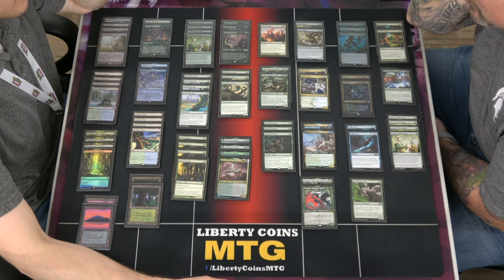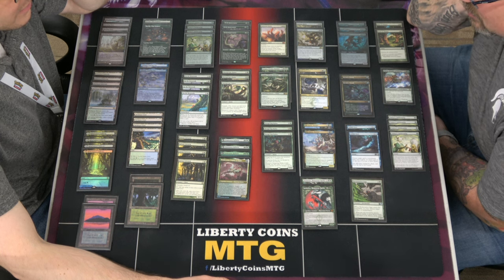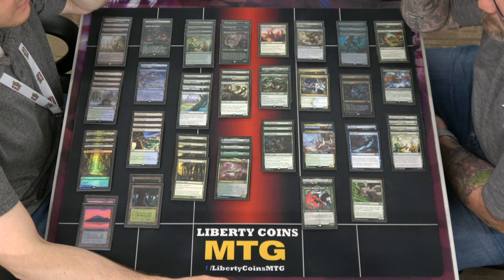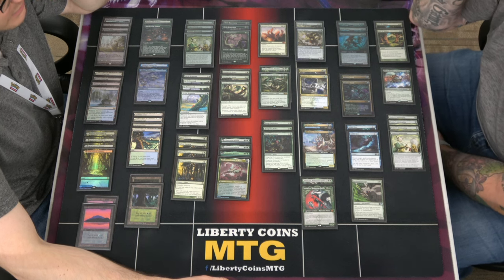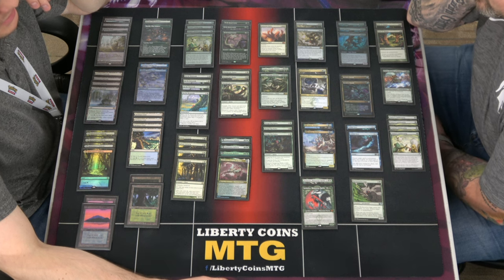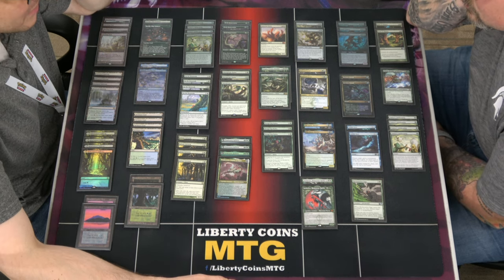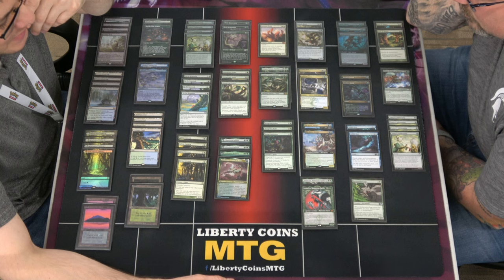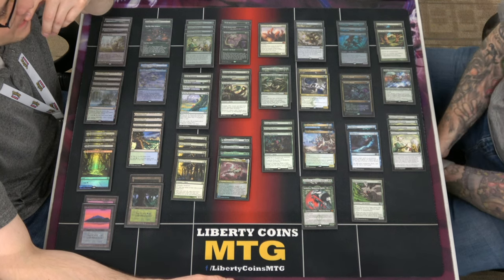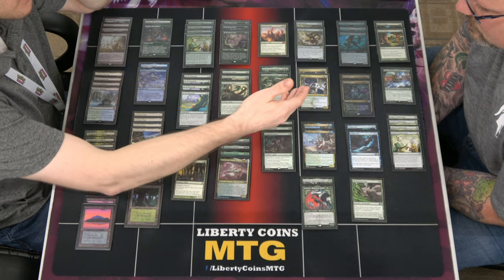Gargos — this card is good. If you watch game three against Jeremy: if he hadn't killed the first one, it would've been way worse. I have a lot of deathtouch so I can force trades, but it's a big body and does other things too. The fight trigger is pretty relevant but it's mostly just been the discount for the hydras.